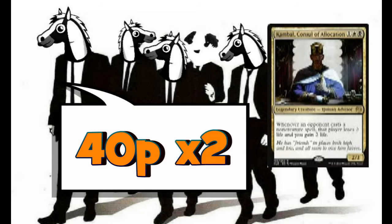In the three-drop slot we're running only 2 copies because it's legendary — Kambal, Consul of Allocation for one white and one black. We've got a 2/3 human advisor, and this is fantastic: whenever an opponent casts a non-creature spell, that player loses 2 life and you gain 2 life. So we're draining and gaining at the same time. It continues to increase our life total and gets us towards our win condition. It is highly annoying — I have played against it and it is a pain.